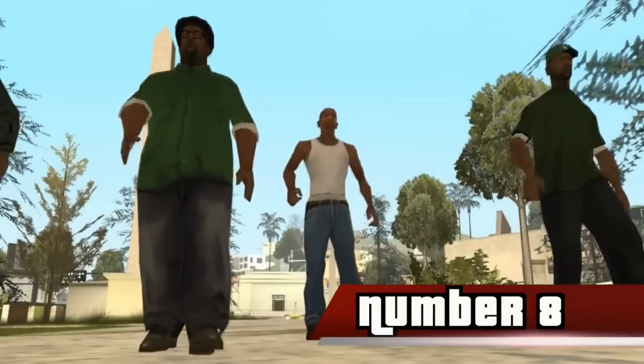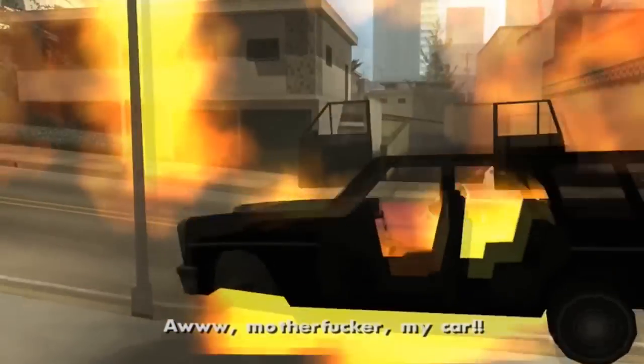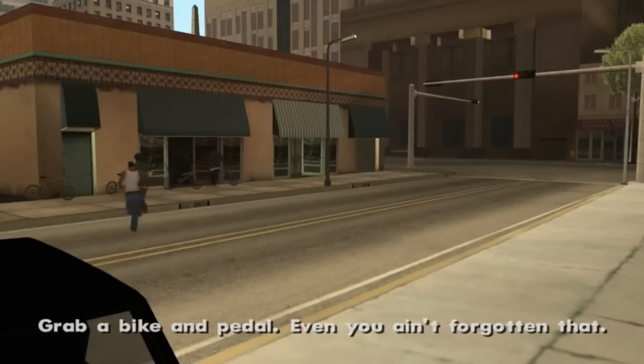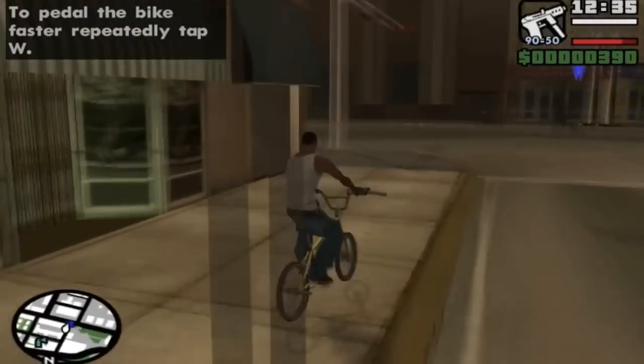Number 8. The original beta name for Grove Street Families was Orange Grove Families. Beta graffiti around South Central Los Santos refers to the Orange Grove Families, and the OGF still exists. CJ can get a tattoo on his upper back in Los Santos that refers to the Orange Grove Families, and CJ will also sometimes shout out phrases related to the Orange Grove Families and the OGF during a fight.